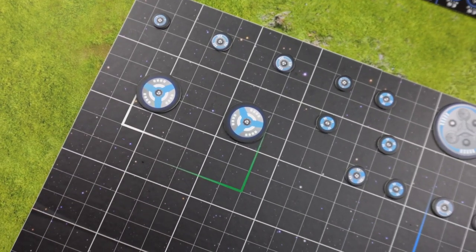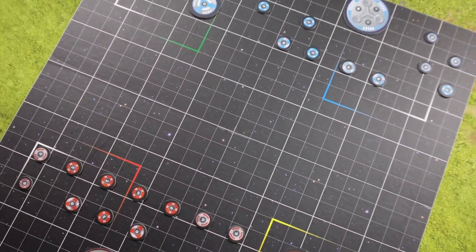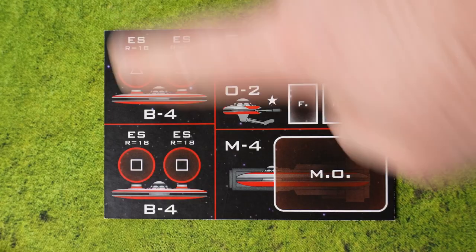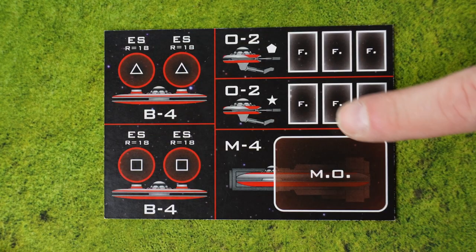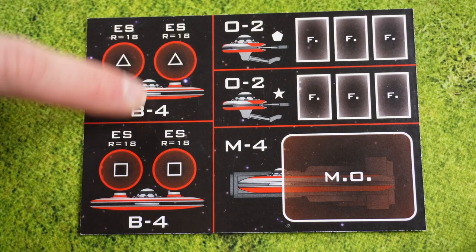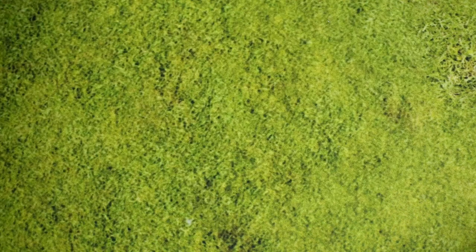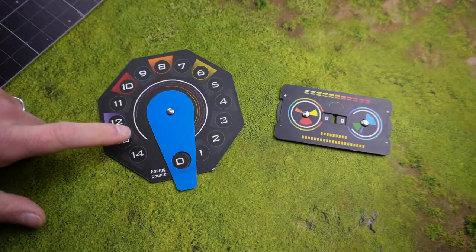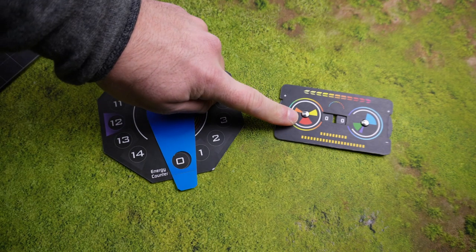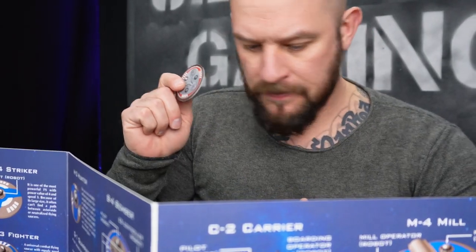We start by putting the big black board in the center of the table for the players to easily reach. Then each player takes a control panel in a color they would like to portray. You only need this player board if you play with any of these ships — otherwise you can ignore it. We need to take the energy counter and, in some scenarios or if you want to limit the amount of turns, also the turn counter. Once we have all our components, it's time to place them out on the board.